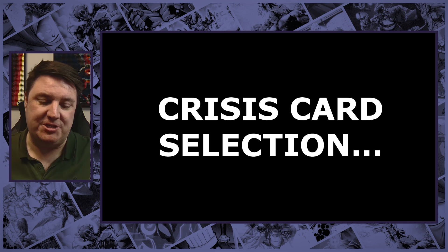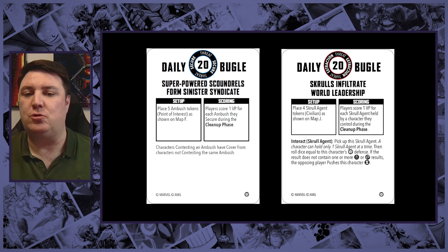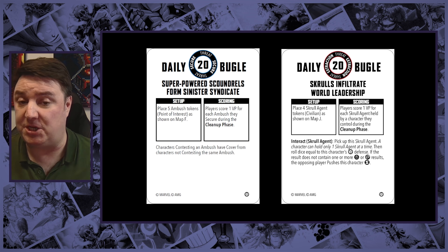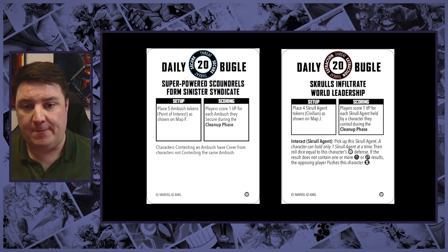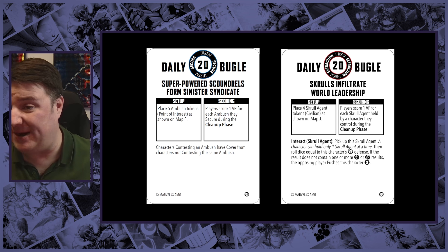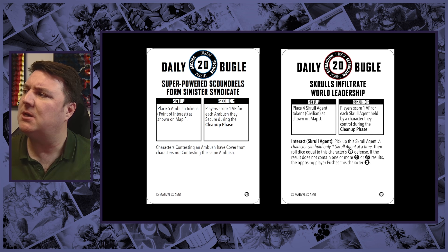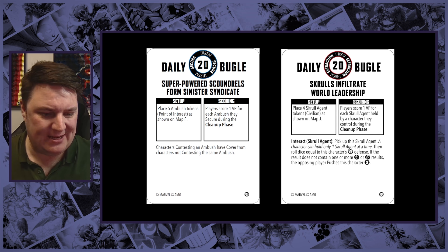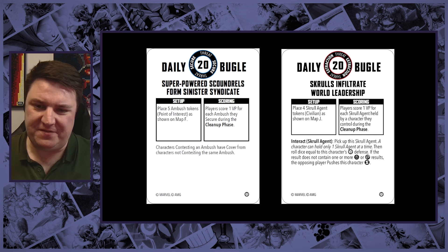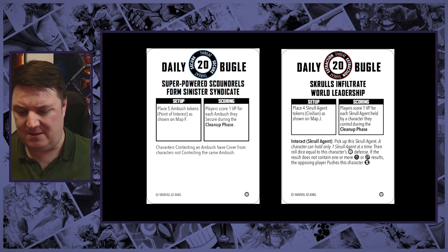Crisis card selection: there are only two crisis cards in the game at 20 threat — Super Powered Scoundrels from Sinister Syndicate and Scrolls Infiltrate World Leadership. One is a secure, one is an extract. I thought about what else crisis cards can do — they can give out conditions, but conditions only happen during cleanup, so that doesn't help. There aren't really any other conditions that are going to affect things beyond Hex and Incinerate.